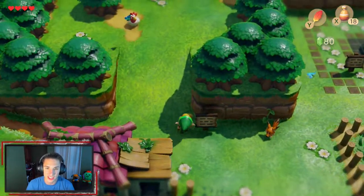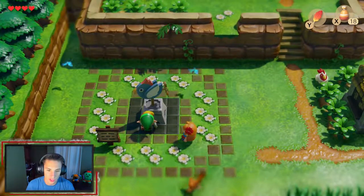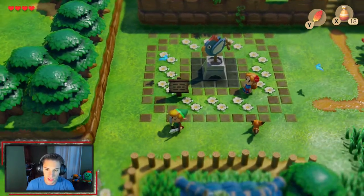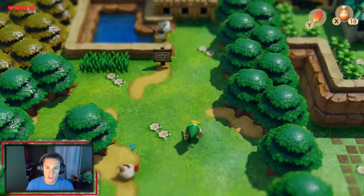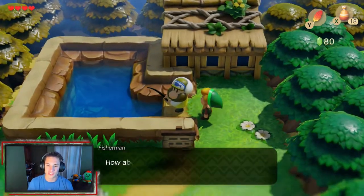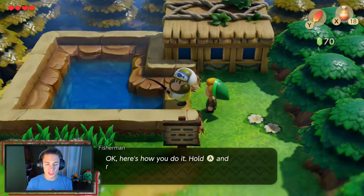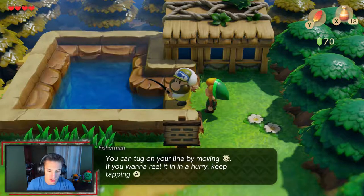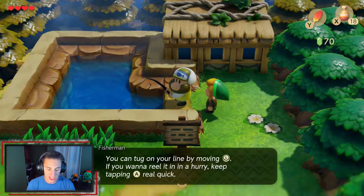Before ending the episode, I want to check out a couple more things. There's a pedestal that says 'Here sleeps the Flying Rooster.' We head over to talk to the fisherman who charges 10 rupees to fish. This is a fishing mini-game where you can win Pieces of Heart and other items. The directions say: tug on your line by moving the left stick; if you want to reel in fast, keep tapping A.